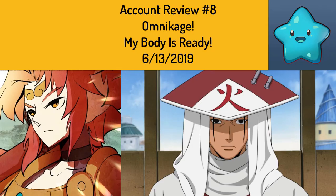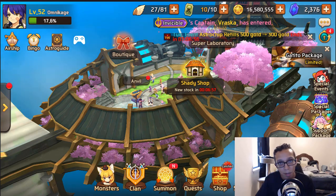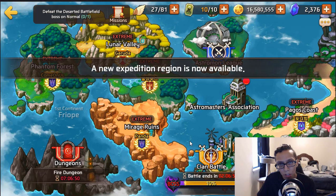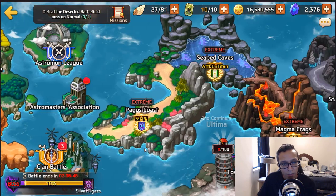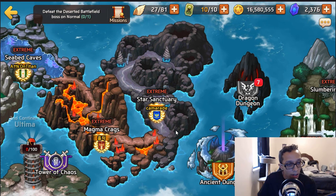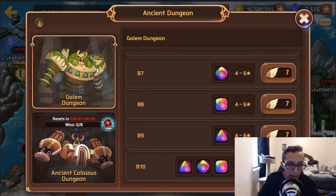Hey guys and welcome back! Today we have another blessed review, this one coming from Omni Kage. We're going to check out his monster box and do either a Golem B10 or B8 run to get an idea of what we're working with. Omni Kage, you need to get up on that Tower of Chaos because you haven't done any at all, and we can always use free Nat 5s and free Nat 4s.